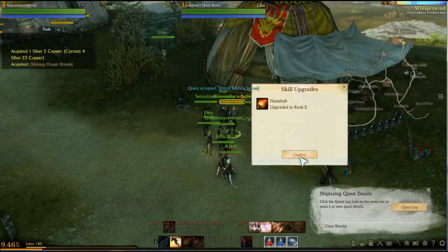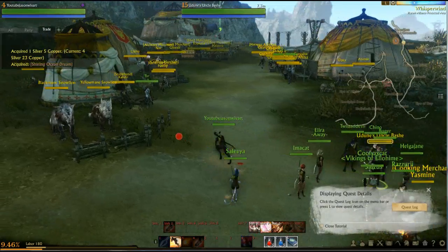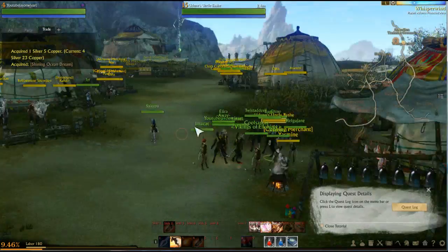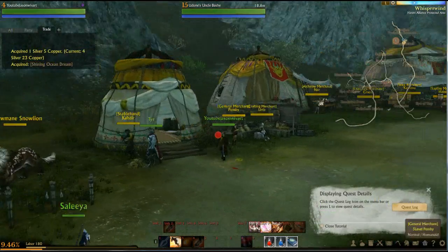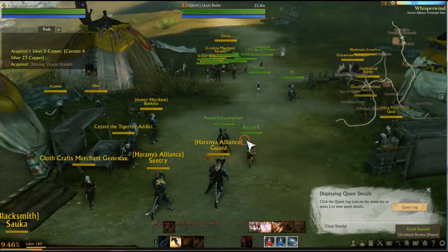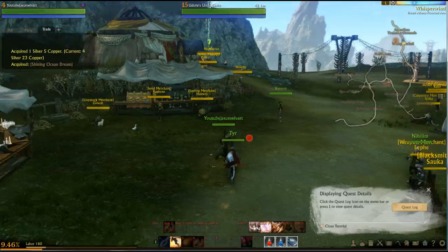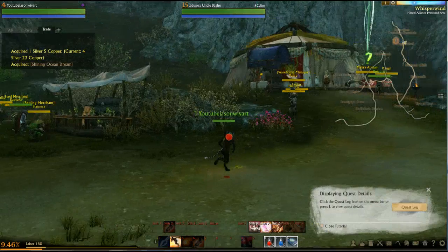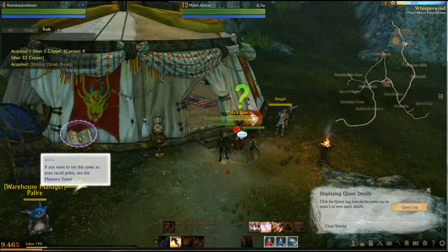Our flamebolt went to level 2 now, so your skills level up. You can make your class a hybrid of three different classes. This is the alpha, and there's already tons of people who have joined and purchased the founder's package. This game is going to have a huge fan base — it's been out in Korea already for about a year and a half or two.